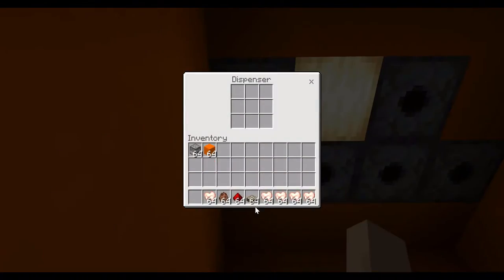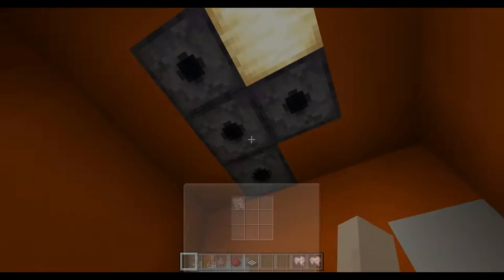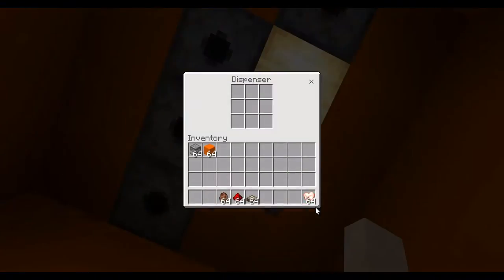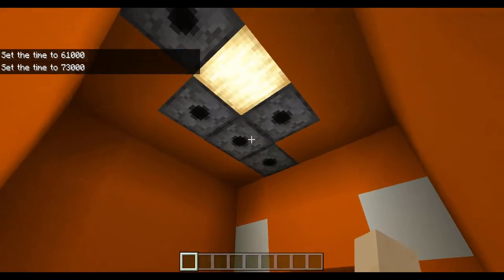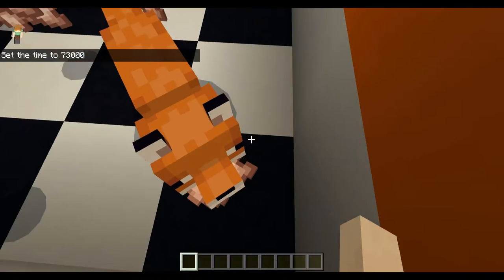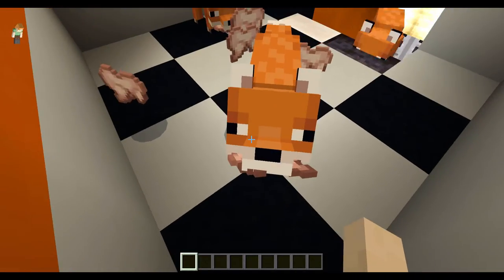Now you're going to want to go into all of your dispensers and place some raw rabbit, or some rabbit spawn eggs if you're in creative. If it turns from nighttime to daytime, it will automatically drop chicken or rabbit or whatever you want, and the foxes will grab it in their little mouths, eating it, and they will be happy.